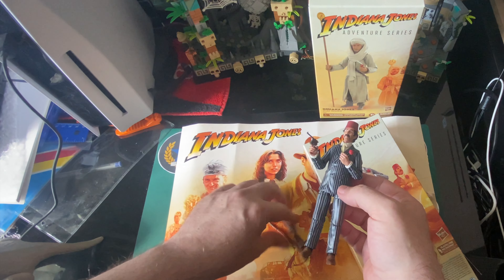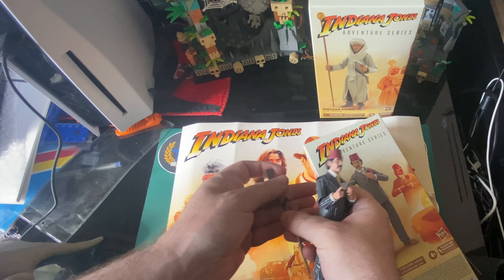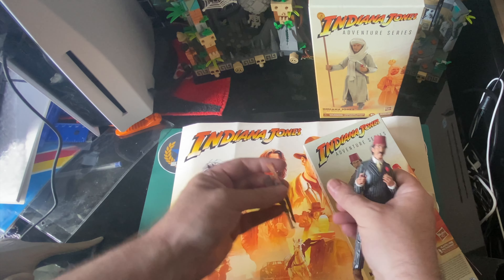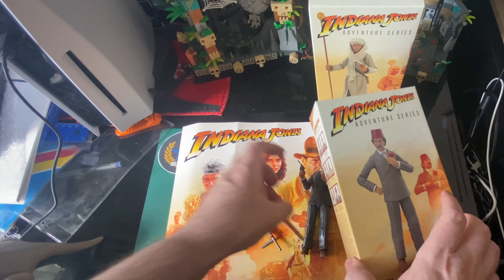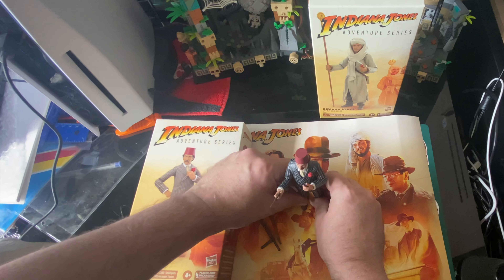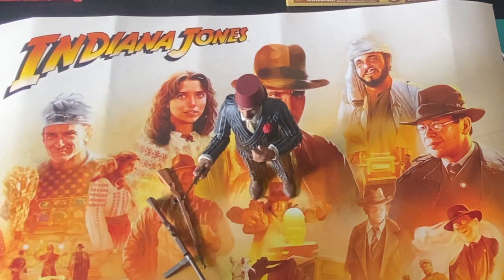I might use the other weapons later on. I know he uses a rifle — I can't remember, I haven't seen it in a while. I'm going to revisit them all. I'm going to do it in order — Temple of Doom first. So there we go — excellent little figure, very happy I got that. I can go ahead and buy one of those boats and recreate that scene. Thank you for watching, let the toys be with you.